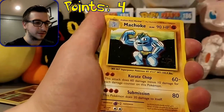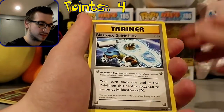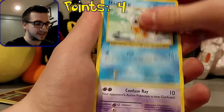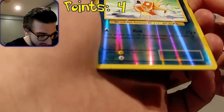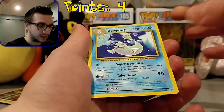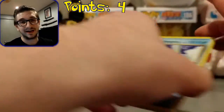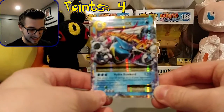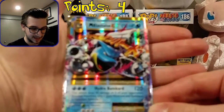Anyway, let's do this last pack. We've got four points on the board with Mega Blastoise. We've got Machoke, Switch, Blastoise Spirit Link, Rattata, Electabuzz, Magikarp, Drowzee, Caterpie, a Reverse Holo Magikarp which is a common so that's nothing, and a regular rare Dewgong. So basically we only got four points in this pack battle.